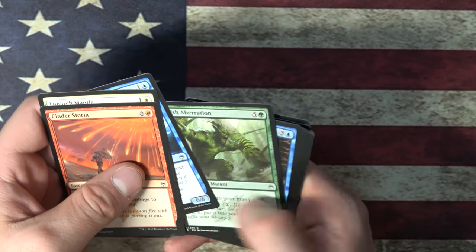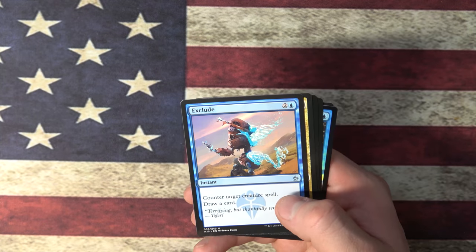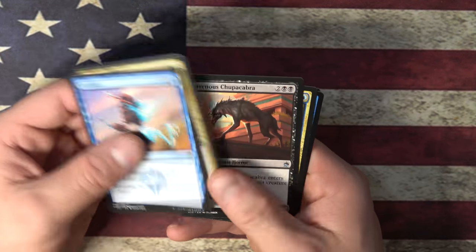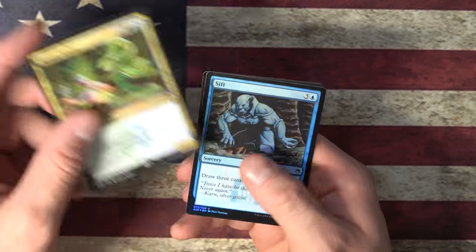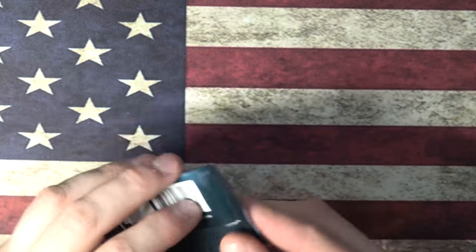I didn't even really play in that era. I just sort of know the story a little bit, but not a lot. Exclude, Watch Wolf, Ravenous Chupacabra, Mystic Snake. Alright, it's worth like a buck — 83 cents. Sift. Oh, that skeleton's back. I'm pulling it from the wrong state.